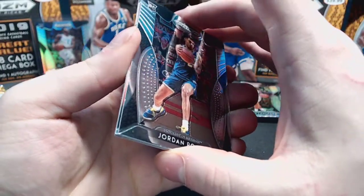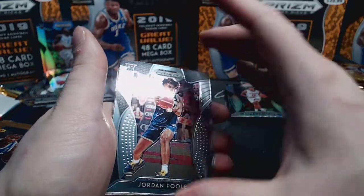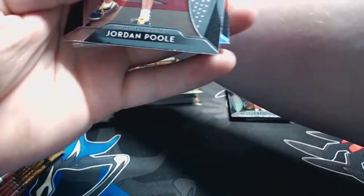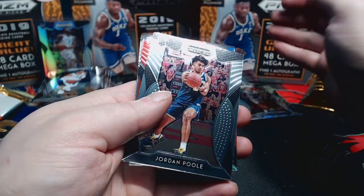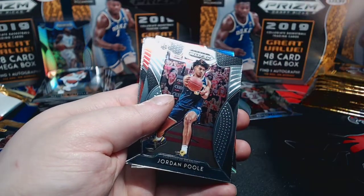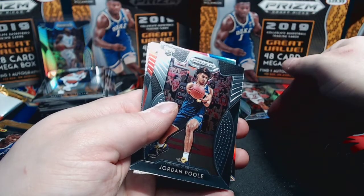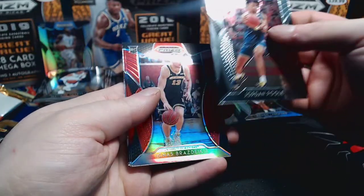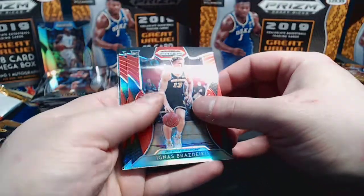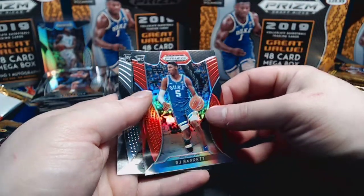Right now it's at about $50. I probably wouldn't buy it at $50, but hitting it in a $40 box is incredible - especially when you're getting five silver prisms per $40 box. There's a 5% chance it could be any given card since there are 100 cards and you have five of them. Jordan Pool base, Ingus Brazdeikis, RJ Barrett reds, and DeAndre Hunter base.